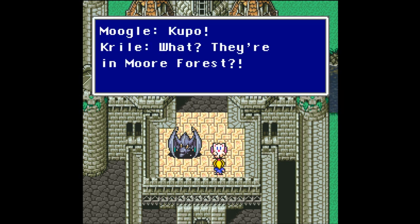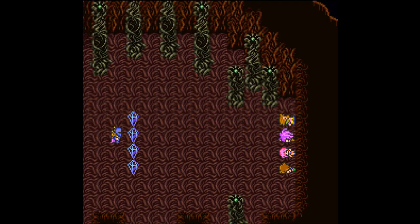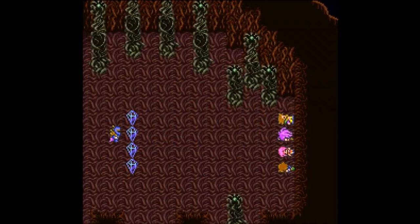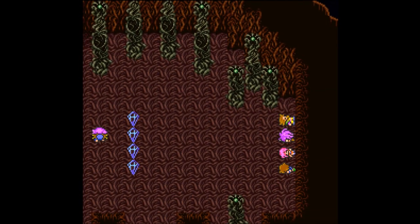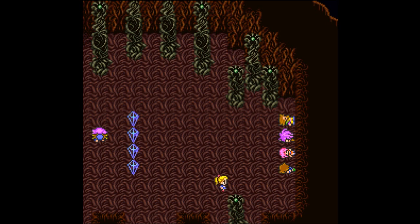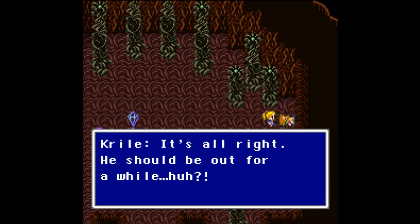My heart's pounding — it's Grandpa, they're in trouble! The moogle knows where they are — they're in Moor Forest, of course. We have to go save them. Why doesn't the dragon have a name? Ferris's one — dead now. He's ramped up the intensity somehow. And in comes Krill — didn't look like Krill at first. Grandpa, Bartz, Rain, Ferris — there's Krill. I don't know exactly what happened but Krill somehow stopped it.